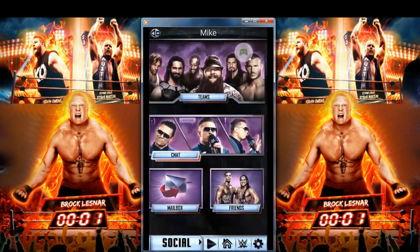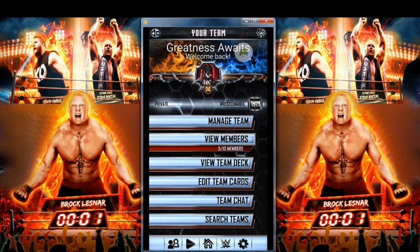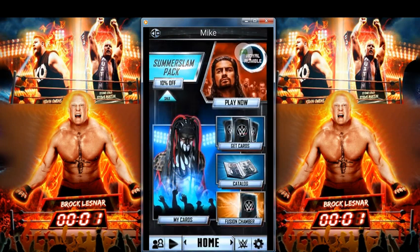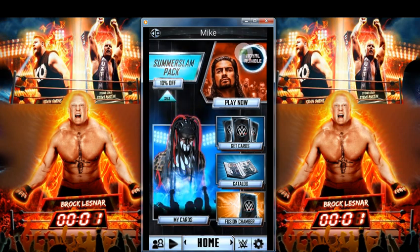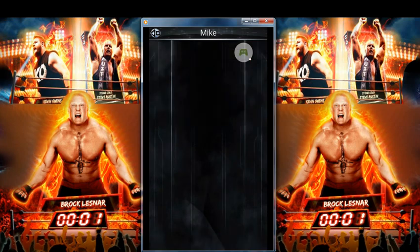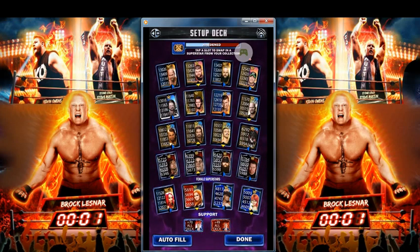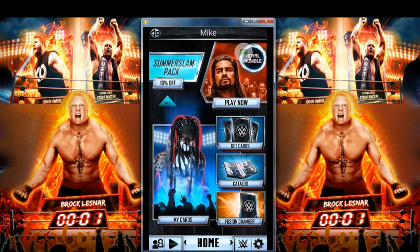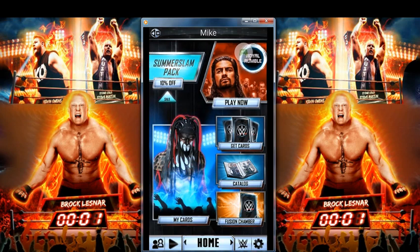You can see we got some nice new menus here. I did create my team and we got about 5 people on there already. They have just about everything — your catalog, your fusion chamber, you can buy card packs still. I really like this new feature where if you scroll all the way to the right, you can edit your Ring Domination decks and your Road to Glory decks as well. So I won't have to wait for the event to come up to find my Road to Glory deck.